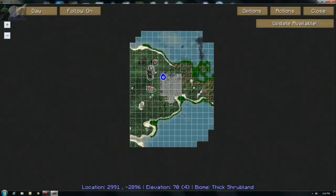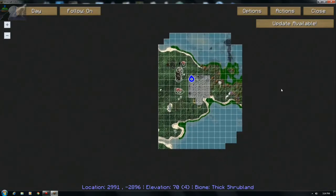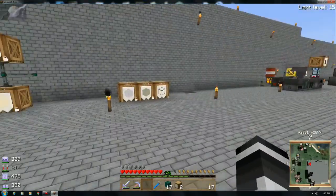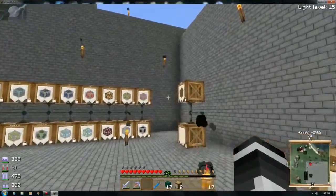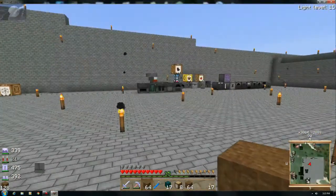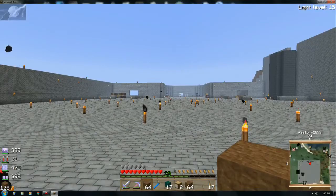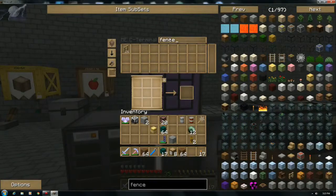Even though Journey Map has apparently wiped for some unknown reason - so I have no idea where I've been. Anyways, we're going to need some dirt and some fence. Do I really want to use the wooden fence? Yeah, why not - because we're going to move these animals downstairs finally.